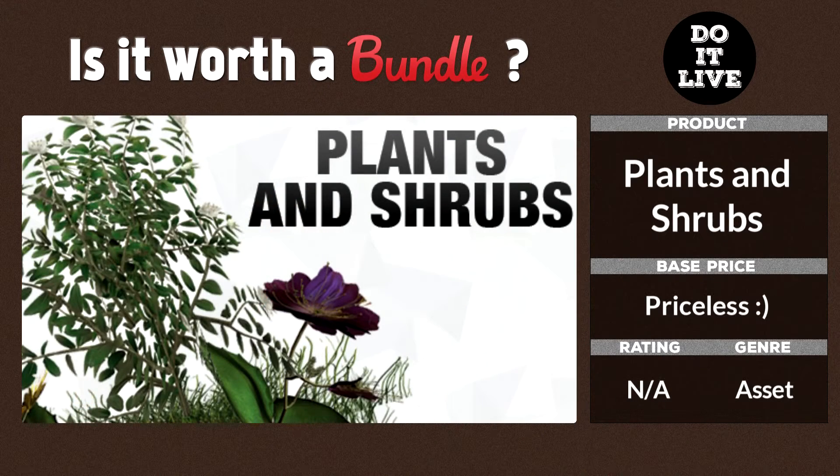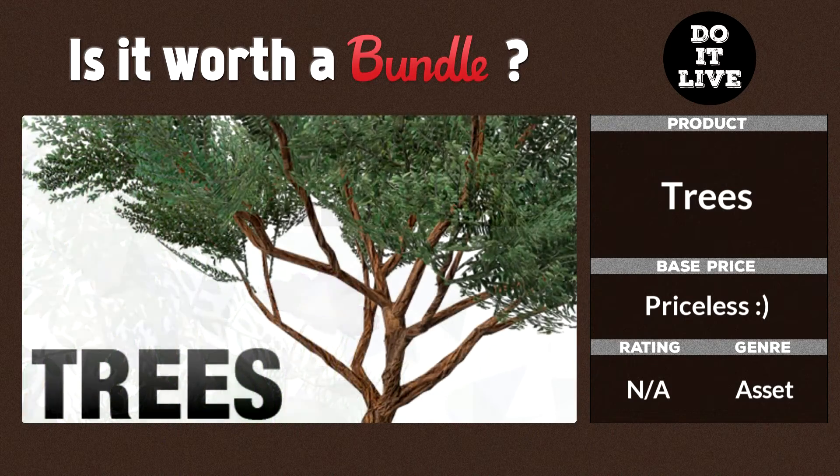Next up you have plants and shrubs. There's no video here, but you can see the models — they look pretty decent. It's nice to not have to animate every single different shrub that you might want in your game, so this really cuts down the time. Next up we have trees, and there's a great variety of trees for you to use. They have a whole vast amount of assets to go along with the plants and shrubs.